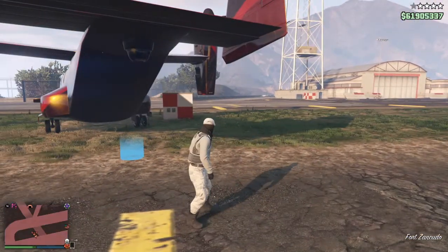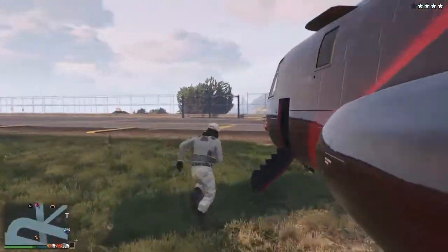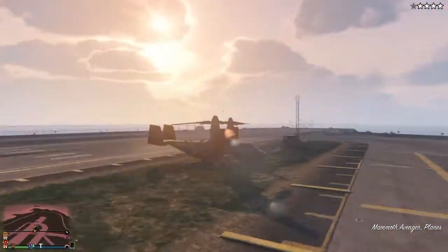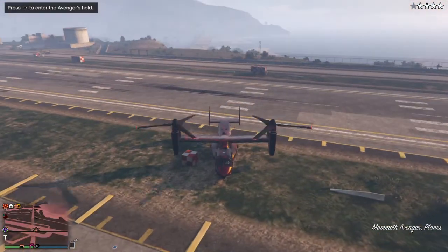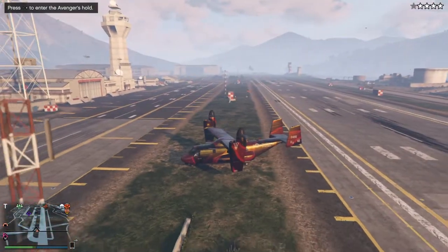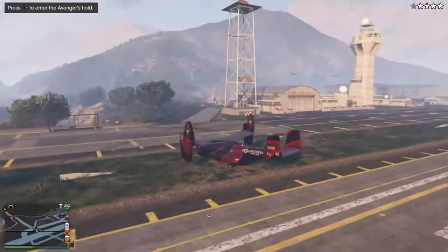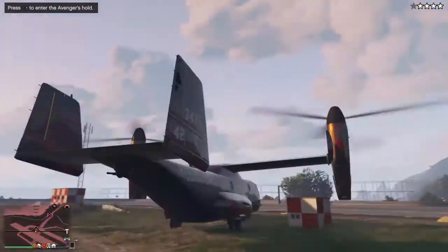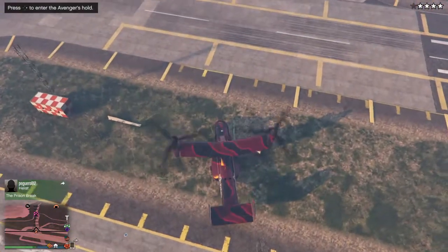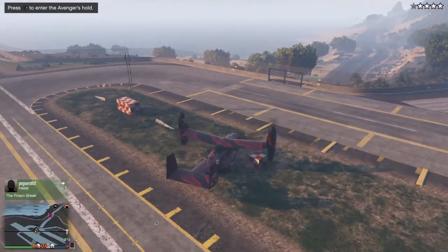You need to have the Avenger parked exactly like I have it parked — the propellers and everything. This is the only spot on the military base where it works, and the military base is the only place it works. It works nowhere else on the map, and it works nowhere else inside the military base — just this one spot right here. You need to have your Avenger set up exactly like mine in order for the glitch to work.